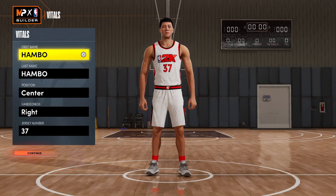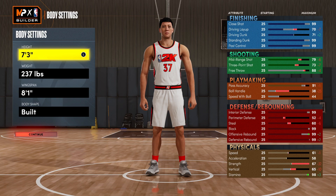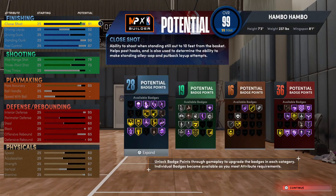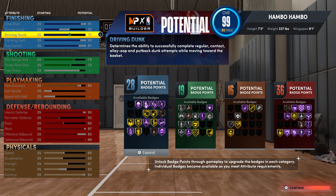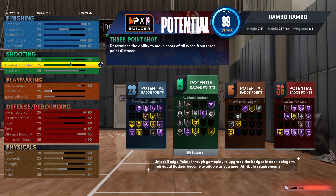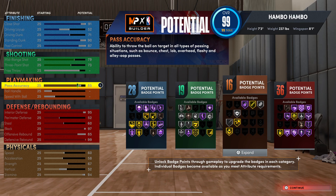Going into the fifth and final build of this video — this is of course going to be the center build. For the body settings, you're going to want to go with max height, 237 pounds, and max wingspan. Moving on to the attributes for finishing, you guys can see this is very, very good. You're going to be able to finish at the rim very well, whether that's from post scoring or just setting a screen and cutting to the basket. Now moving on to shooting — for the longest time I thought there was absolutely no way a max height and max wingspan build was going to be able to shoot consistently, but I'm here to tell you guys, this build can green very consistently. There's no build in 2K that can't shoot. Onto playmaking — obviously this is a 7'3 build, and the only thing that matters is pass accuracy, which you're going to want at an 85.